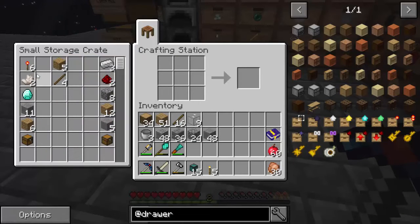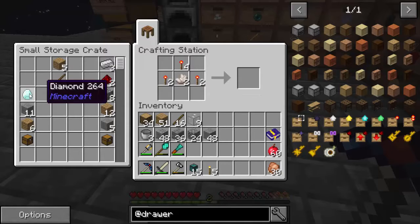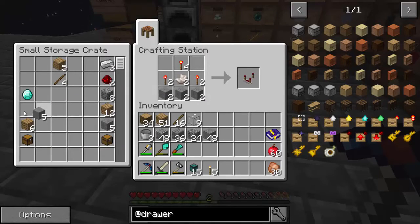So let's get started with this drawer controller. Here's what we need for the recipe - it's not too bad. We need two comparators first, so let's put two here - there and there. Then we need some quartz and some stone at the bottom.